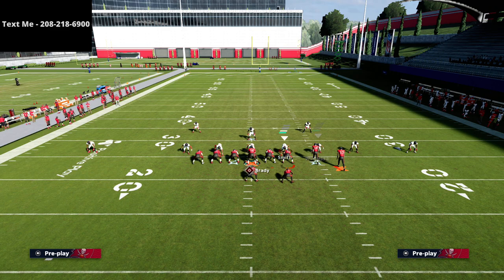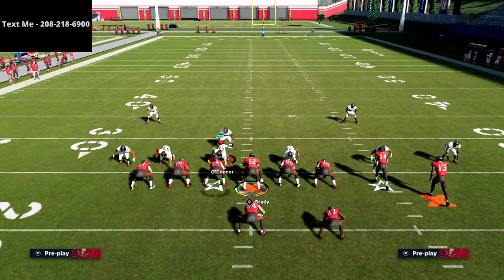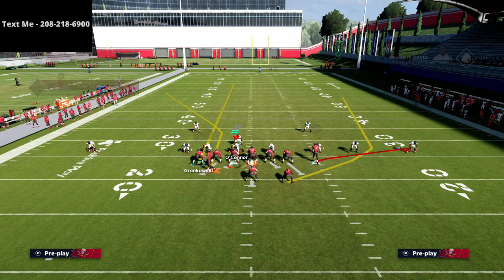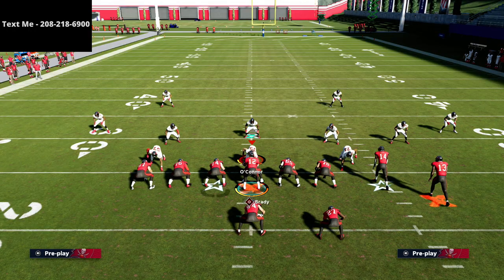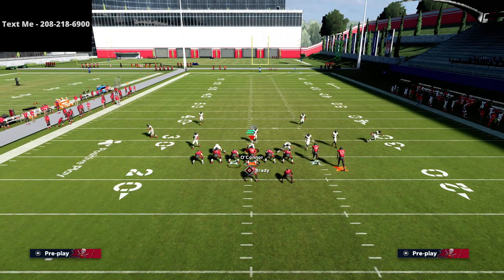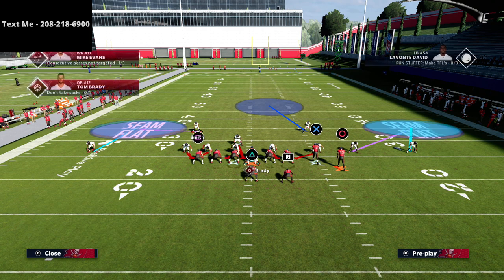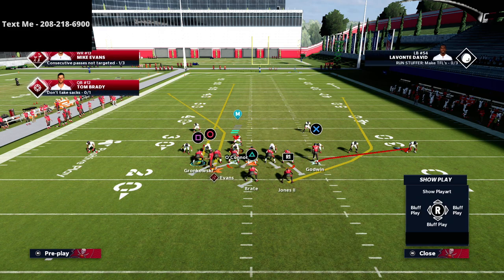If they're playing that kind of coverage, we can also hit the running back on his route. Their user is likely going to start on the tight end, giving up the running back wheel. Once the running back cuts inside, he gets underneath every zone in the game — they have to man up the running back to stop him. Even against heavy blitzing with a quarter zone left and deep half right, the blitz won't get home because we've blocked the fullback and slid the line toward the shift.